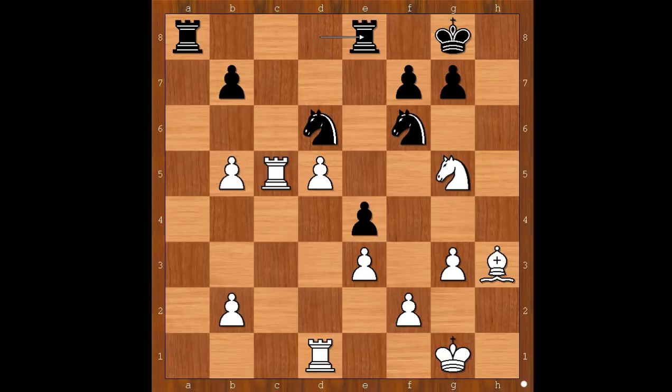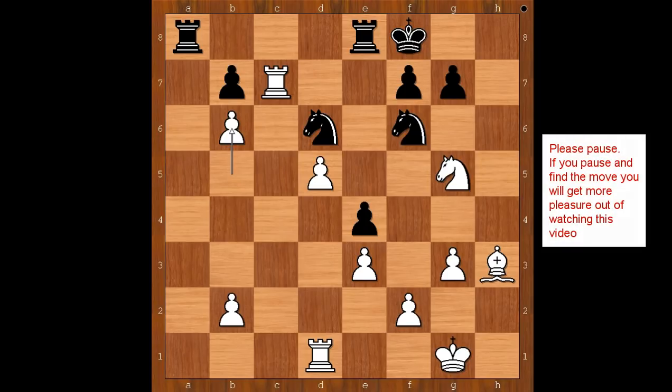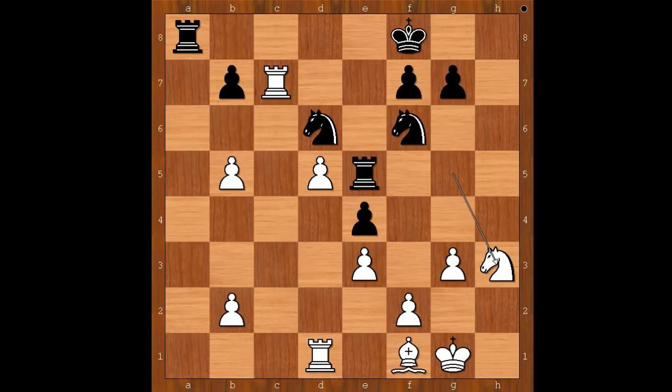Bishop to h3, rook to e8, rook to c7, king to f8. This is now the critical position of the game — it is white to move. Aronian played b6. Better was bishop to f1, not only because the bishop defends the pawn, but there is yet another reason. Back to our game: b6 was played. It is black to move — what would you do? Carlsen played rook to e5, attacking the knight. That is why bishop to f1 is the best move: if rook to e5, then knight to h3, and white is better.